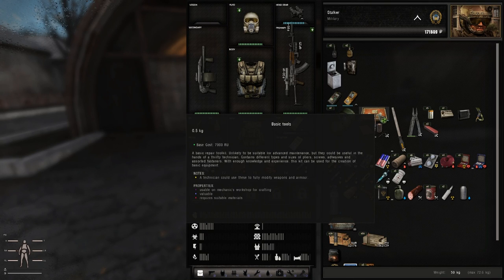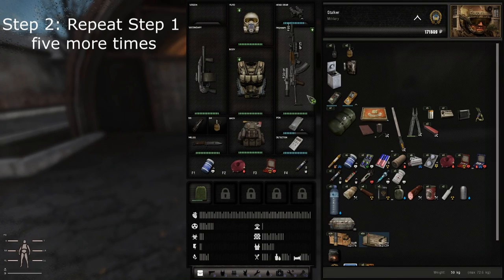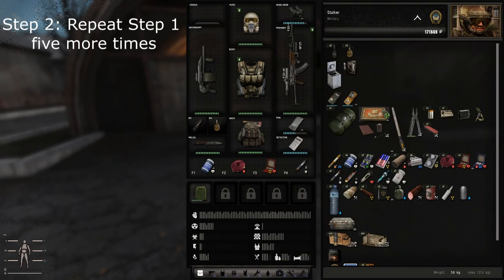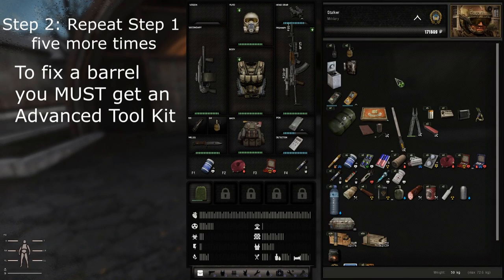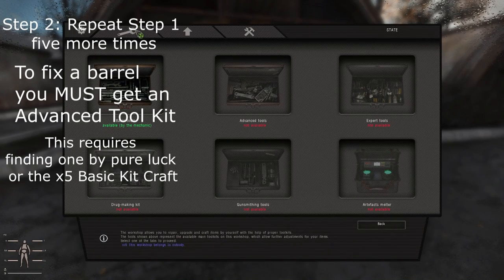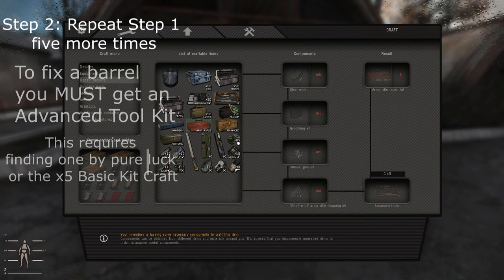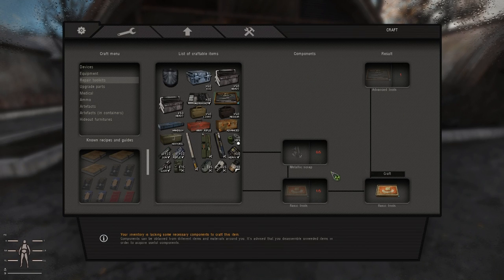A basic toolkit doesn't really do that much for you, to be quite honest, because eventually you'll get to the point where you have all the other repair items for the weapon and you'll be able to repair it all — but not the barrel. So I'm not going to go into how to repair the individual parts of a weapon; it's very simple and you'll figure it out probably on accident. We're here to talk about the toolkits, the real roadblocks of progression. Once you look at the toolkit, you'll notice you can't fix barrels without the army rifle kit. So to get that, you go to the advanced toolkit in your workbench or tool set, and you'll see the recipe to craft it.